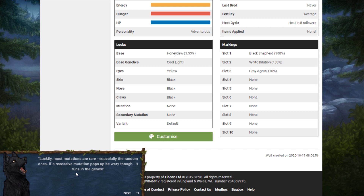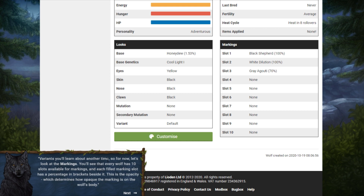Variants you'll learn about another time. For now, let's look at the markings. Every wolf has 10 slots available for markings, and each filled marking slot has an opacity percentage beside it — this determines how opaque the marking is on the wolf's body. Marking slots layer in order: slot 1 at the bottom, slot 10 on top. In breeding, markings have their own genetics, tiers, shape categories, and color categories. Sometimes a marking bred onto a puppy might mutate to another marking, and as parents are crossed together colors could jump between markings or produce new combinations.